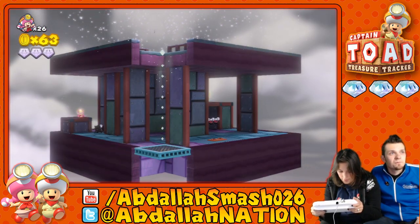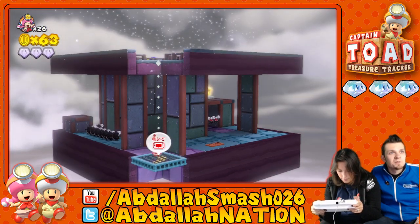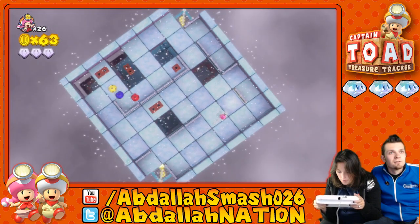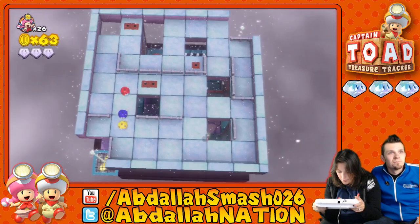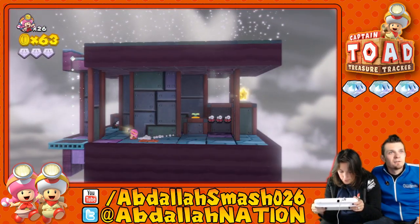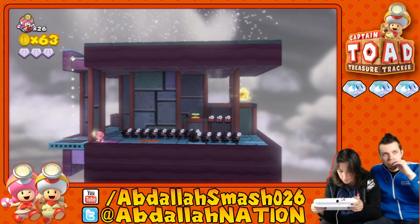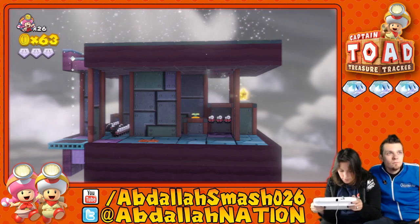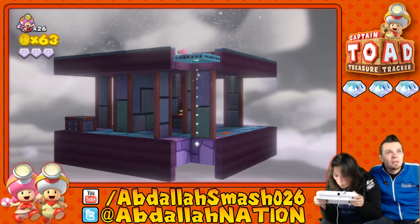Watch out for those fuzzies. Run, Toadette! What lies behind the corner? Which one was it? Another trap. That's okay — you can easily just run over there. Watch out. I wonder what's in that little plant over there. You think you should land over there and see what it is? Running into the wall. What is inside that one plant?